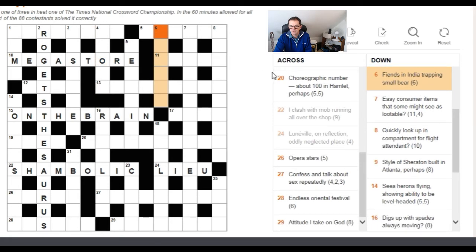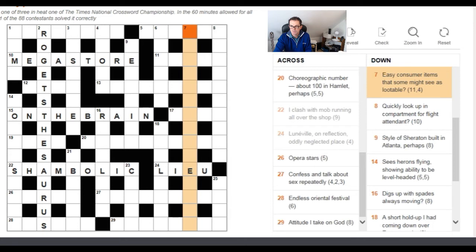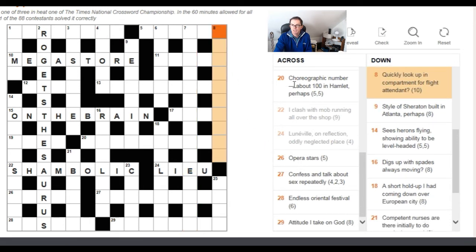'Easy consumer items that some might see as lootable' — I'm pausing because the phrase 'as lootable' is only about ten letters, not enough for the fifteen we need. The expression 'some might see as lootable' could suggest an anagram indicator, but rearranging those letters doesn't give us the fifteen letters required, so I don't think that is an anagram. 'Look up in compartment for flight attendant' — nothing there to suggest an anagram.